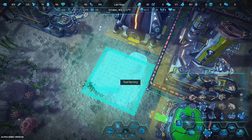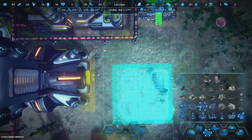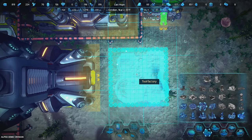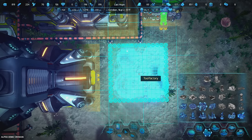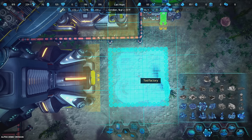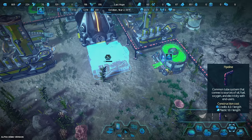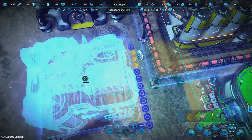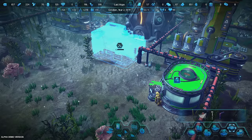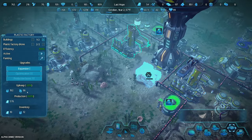We need to produce probably more plastic than we are. I kind of wish I could mirror these buildings — I feel a little spoiled with other games that let you flip things. We'll place it right here, hook it up to the system, and just like that it will now receive all the resources it needs.